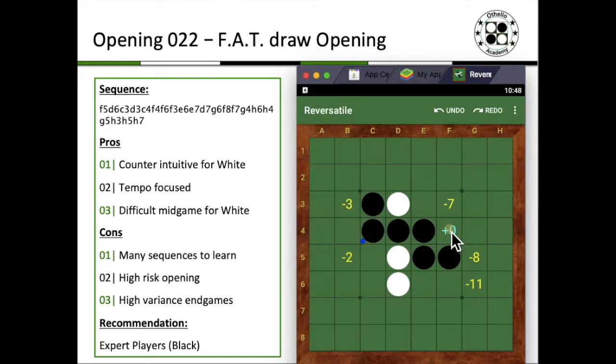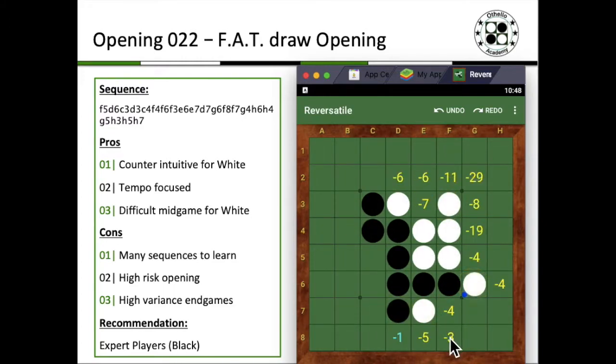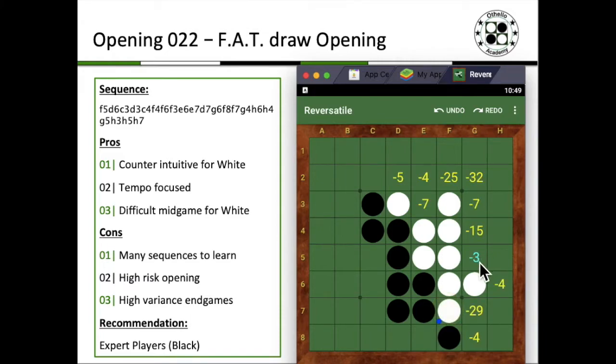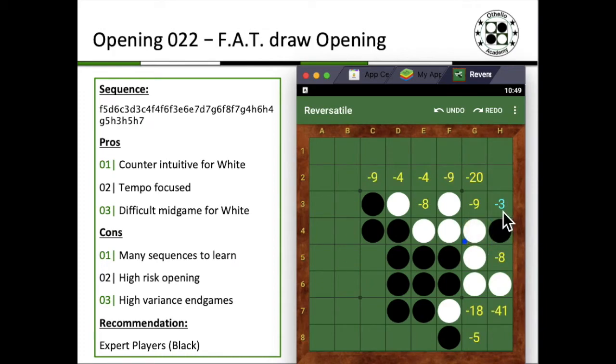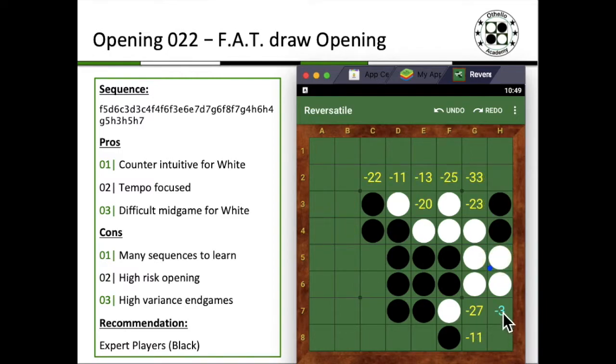Basically, it's the usual calm opening where both players try to follow the best line, except F8 is known as a perfect play move even though the software is indicating minus three. White responds with the best move, and the follow-up is basically all software-recommended best moves: H3, H5, giving up the edge, and finally black capturing H7.